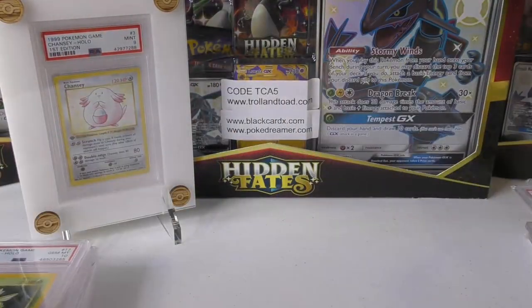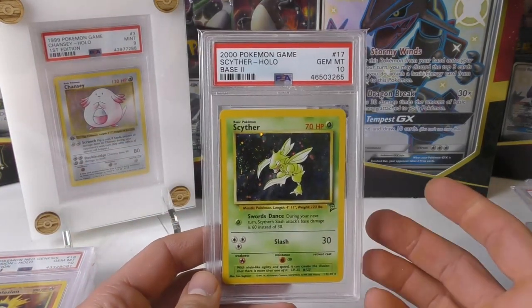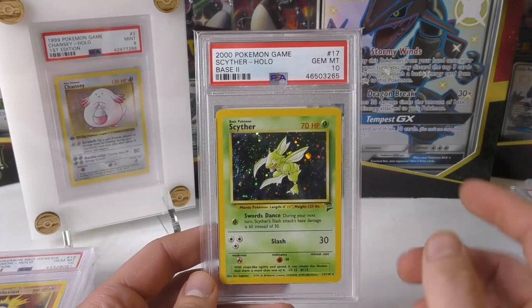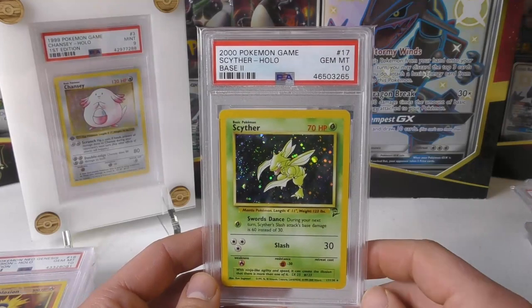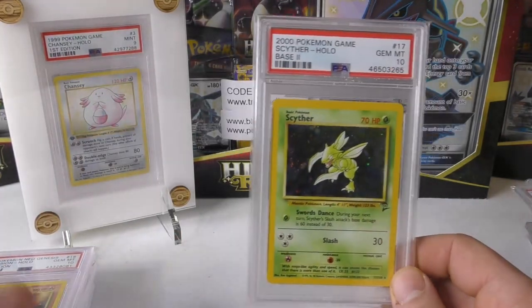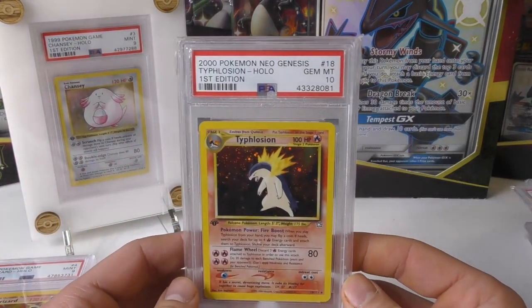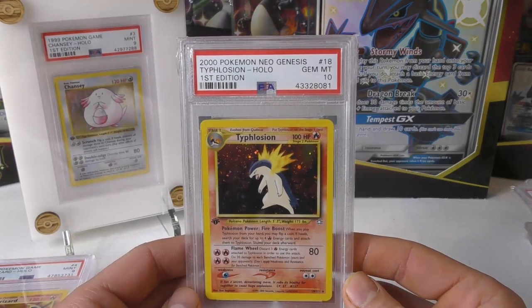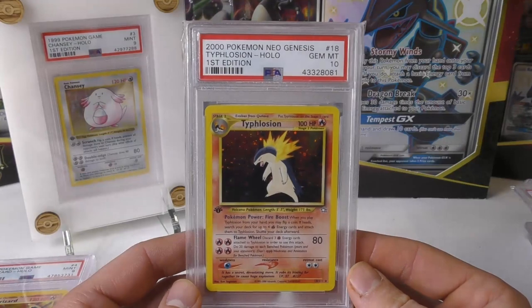You have the Raichu from Fossil. You have Base Set 2 Scyther — not really that high in pop, but people love Scyther. It's always been a card you could throw in a deck because of its Sword Dance and Slash attack, being a basic with colorless energies. This wasn't the original print though — Base Set 2 is a reprint, originally printed in Jungle. Next up we have Typhlosion, not the crazy expensive Typhlosion 17 but also from Neo Genesis, First Edition Gem Mint 10 — kind of like the Charizard of Generation 2.